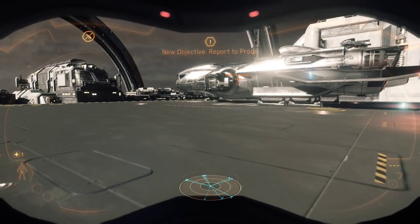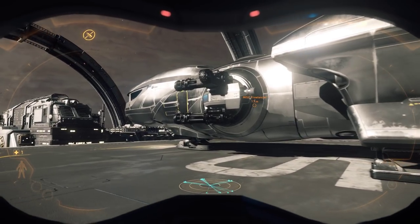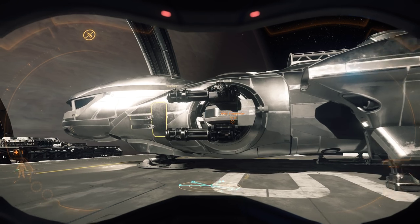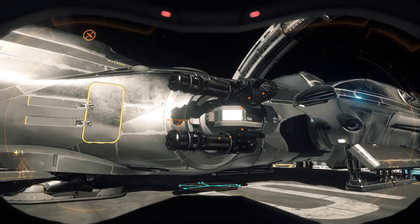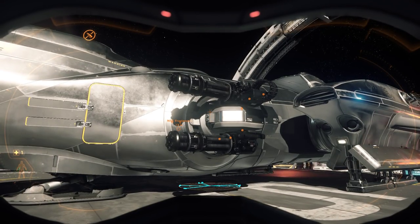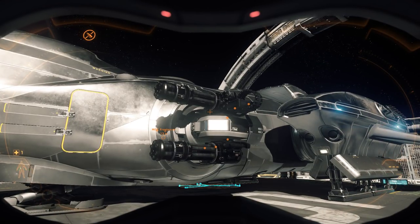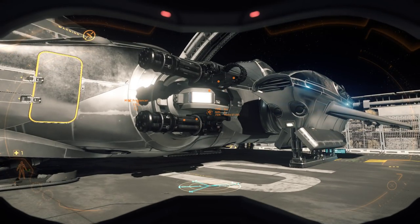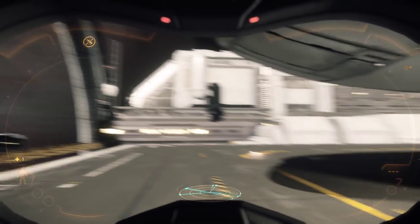And the Freelancer doesn't fall very far from the tree. As you're probably noticing, those are some pretty big guns strapped to the side of this beast. Much like the quad size 4 setup on the Gemini Starfarer, the Freelancer has quad size 3 weaponry. I've got four Mantis Gatling guns, size 3, strapped to the sides of my Freelancer.